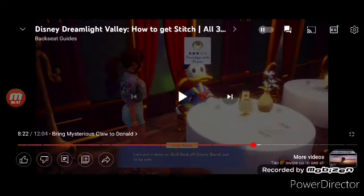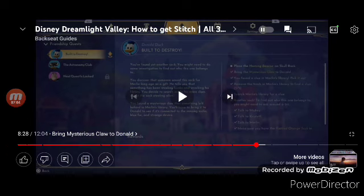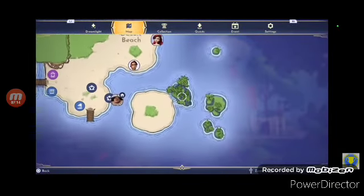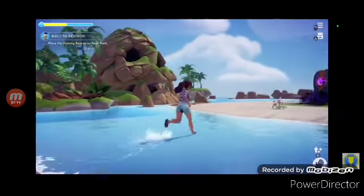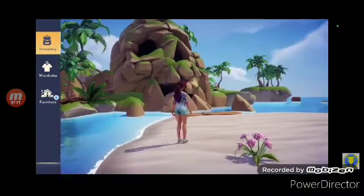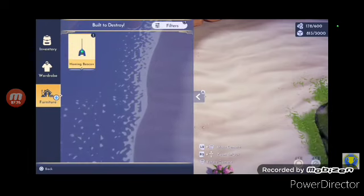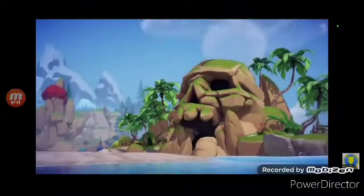Donald just gave us the remote. All we have to do is go to the homing beacons next to Skull Rock — we just went there before. Head to the beach, and we place the item near Skull Rock and see what happens.